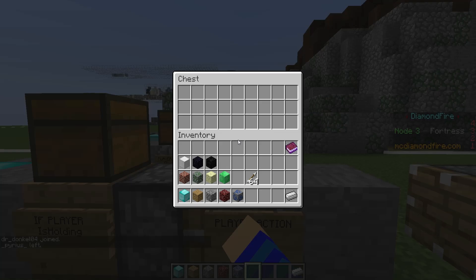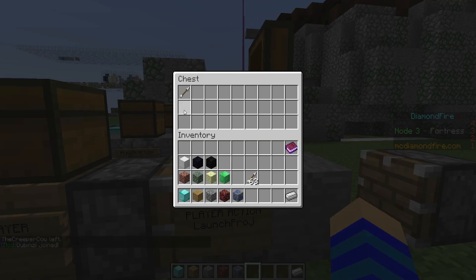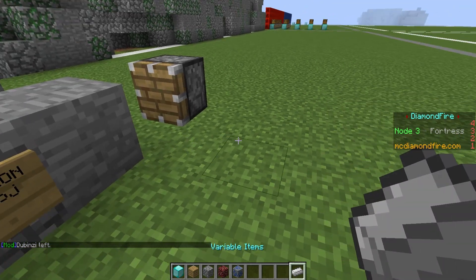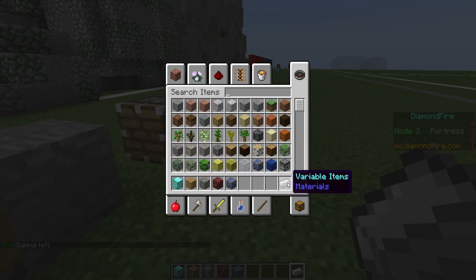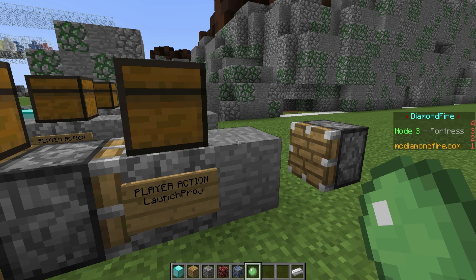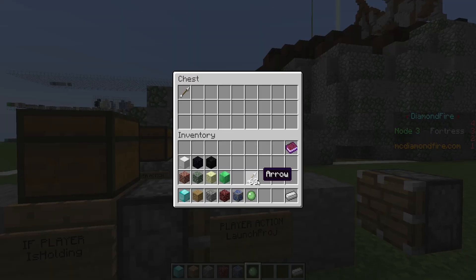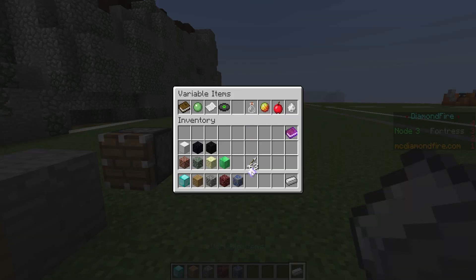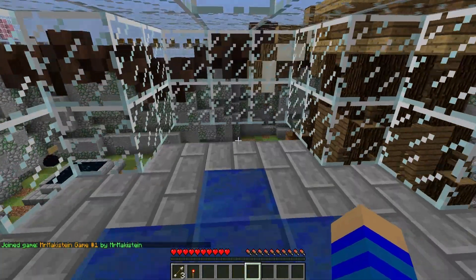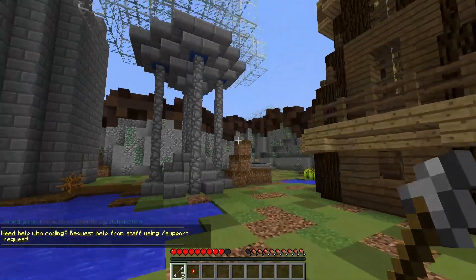I'm gonna choose launch projectile. Then I'm gonna put an arrow in here — because you could also use eggs or snowballs, whatever projectile you want, I'm just gonna use an arrow for now. Then we need a number for the speed, and the way you get numbers is by selecting the iron ingot. It's a 7. Now let's put it in here. We can also pick a cool particle effect — let's make a flame trail. And let's test it. Nice, isn't that just awesome. Now every time we right click we will shoot an arrow with a flame trail.